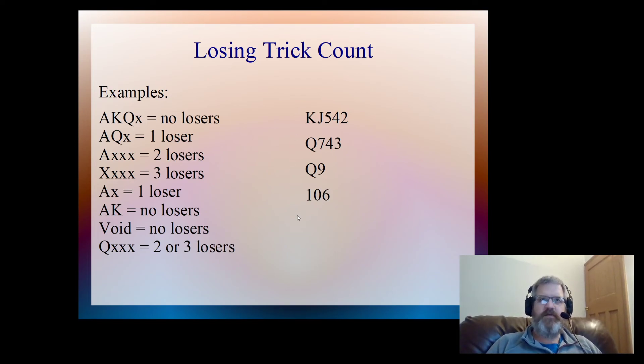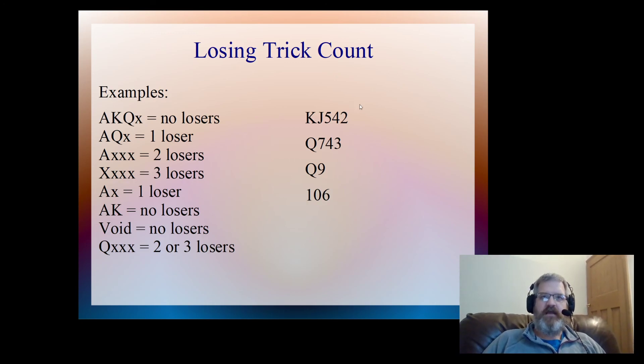Does it make a difference if partner opens one heart? Yes, it does. We still have two losers in the minor suits - so two, four, five, six - we're missing the ace and the queen in spades. But now we've only got two losing hearts. So now we have eight losers. If we have a fit in hearts, I'm going to count this as eight losers. If I have a fit in spades, I'll count this as nine losers. That does make a difference in the way that we bid them, so we'll pick that up in the next video.